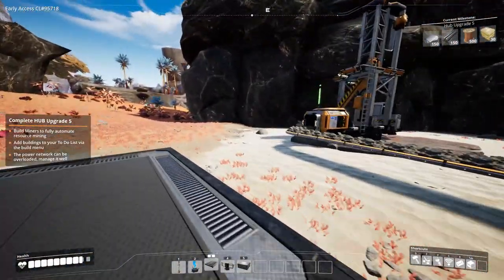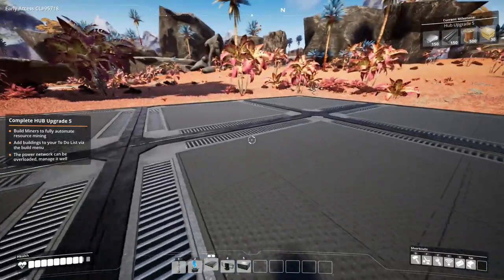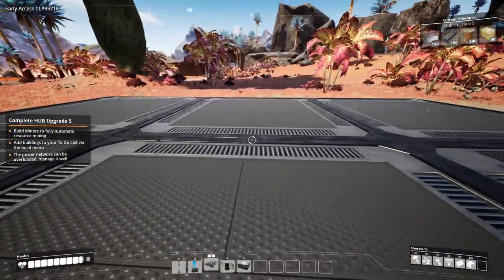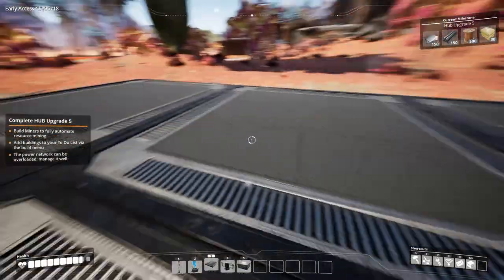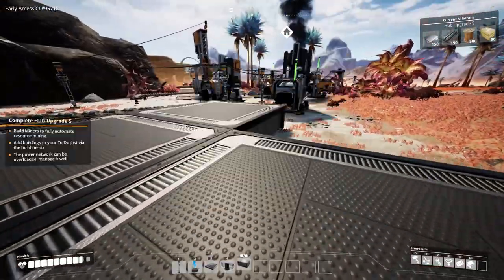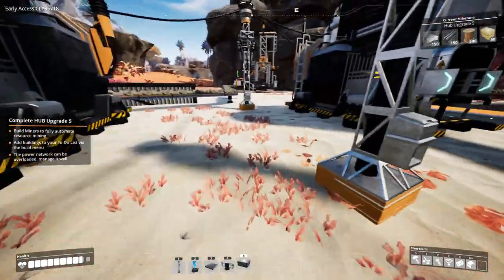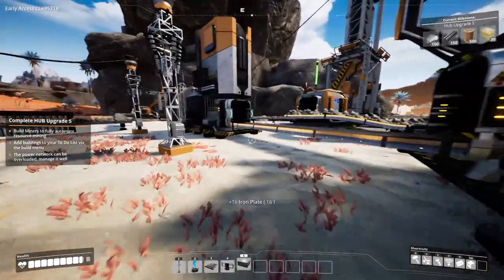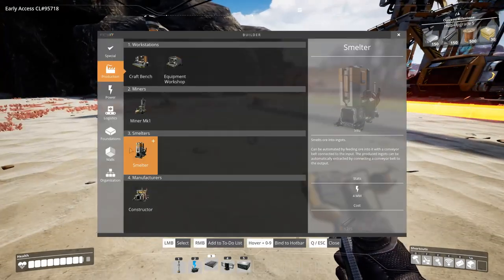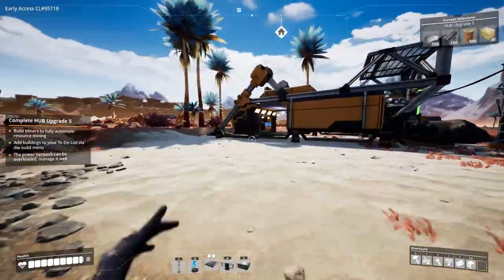I think I'm going to turn that miner so it goes this way, but I need a splitter for that first. Here's going to be a splitter and we're going to make a three-belt line. First we need to set up some small factory stuff — biofuel production. Everything is going to be a little chaotic at the start. That one's connected now.